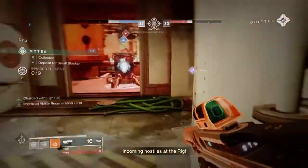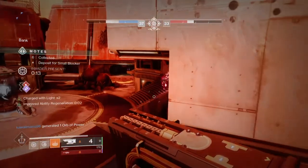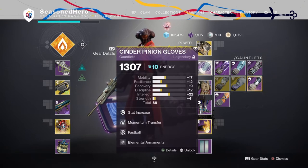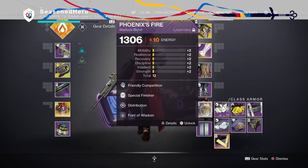Now onto the mods — these are what I chose for the best chances of making the build feel comfortable and offering the most benefits overall. For Head: Resilience, Fusion Rifle Finder and Elemental Ordnance. Arms: Recovery, Momentum Transfer, Fastball and Elemental Armourance. Chest: Minor Discipline, Collective Resistance x2 and Quick Charge. Legs: Minor Discipline, Invigoration and Heavy Handed. Bond: Special Finisher, Distribution and Frontal Assault.